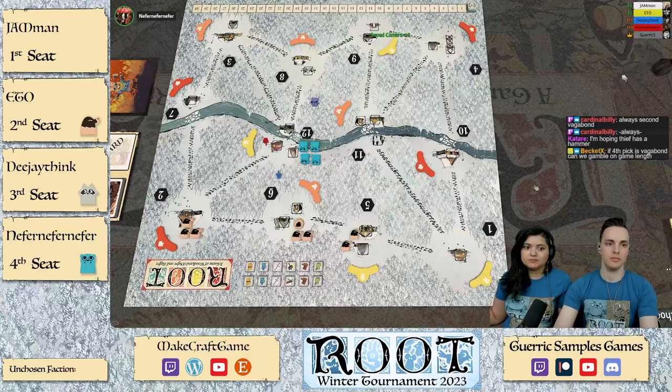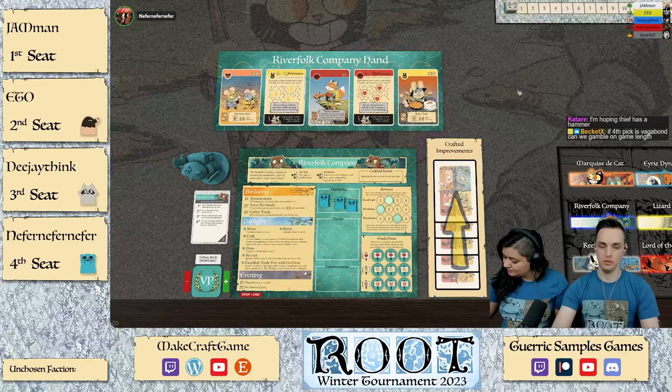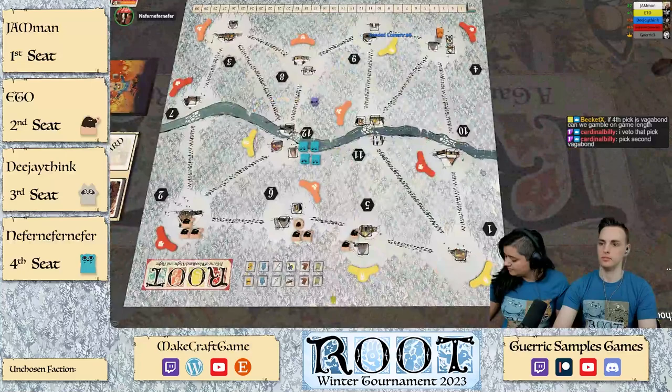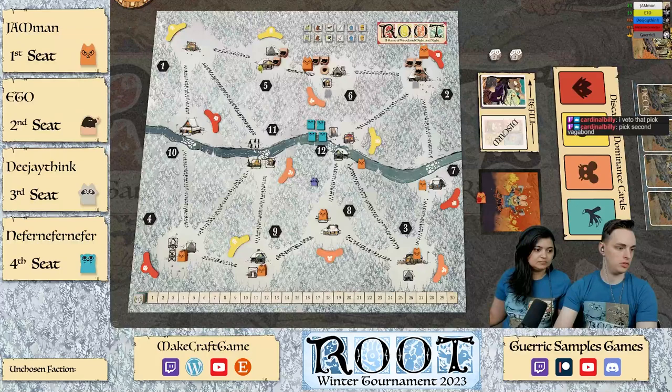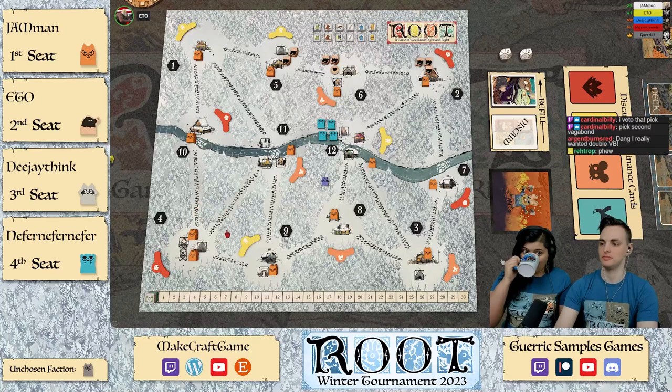Alright, I think that's all for the Duchy setup. I'll go Cats — no double Vagabond today. What was our unchosen Vagabond? A Ranger — all right. Now you should drag the cats over; you can grab a bunch at once, or numpad one will drop a cat wherever your mouse is — boom boom. Ranger, yes. So just wherever your keep goes or your homeland.